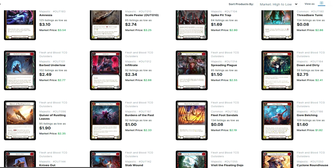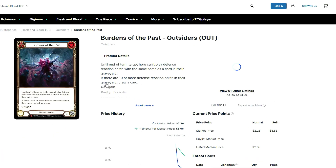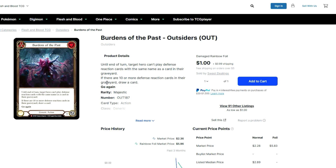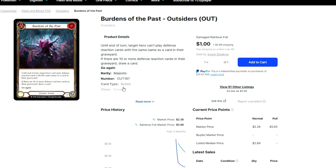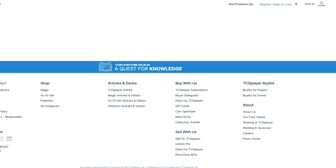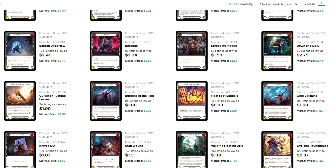In the $2–$4 range, some of these cards are very underpriced if you ask me. Spreading Plague is really good, Infiltrate is good, Down and Dirty is good — Down and Dirty might be a good spec, especially with Light Illusion coming back. It's a popper you can play from arsenal. I think Burdens of the Pass is the sleeper card in the set. The 10 defense reaction requirement for the one effect is a bit much, but it's a blue block-3 that prevents defense reactions with the same name as a card in the graveyard. At $2.50, this card is worth getting into — just pick up your playset now.